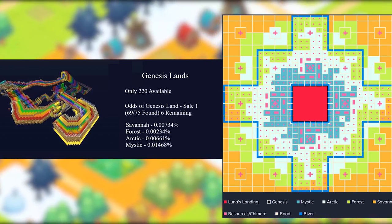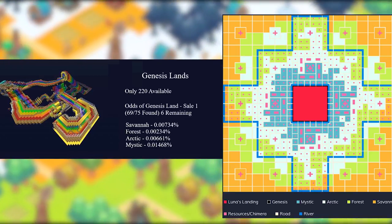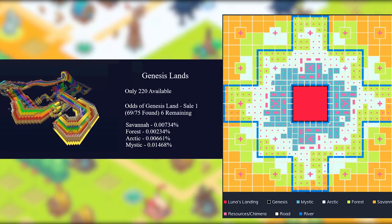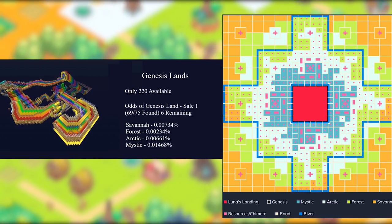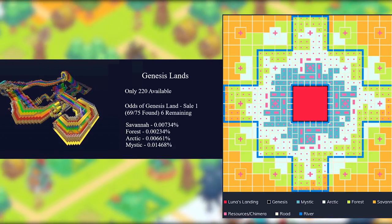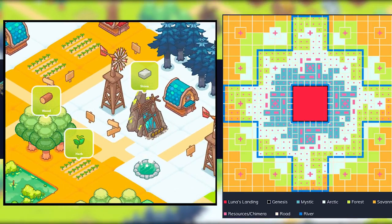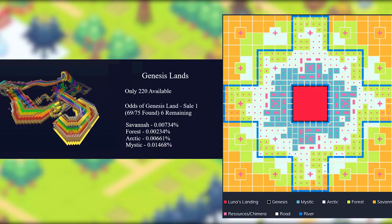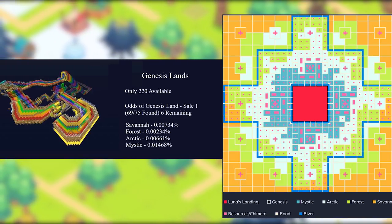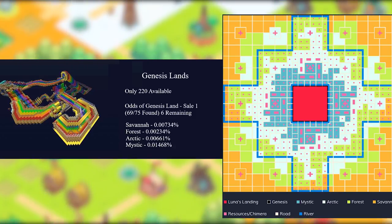There are two premium lands that can't be purchased by regular means. The first is Genesis lands, which are only won from land purchases by sheer luck and located in the center of the map. Genesis land is extremely rare and capped at 220 plots. There will be rare bosses that spawn on Genesis lands, and the owners will get a cut of all the resources collected on their land. This land is located directly beside Luna's Landing, and land inside Luna's Landing is no longer available either. Only players who completed item collections during the start of the first land sale were able to claim one plot of Luna's Landing.